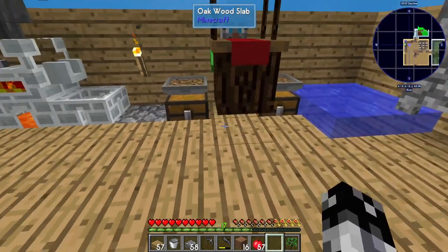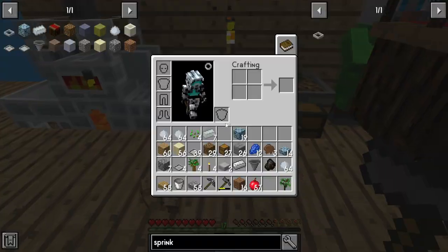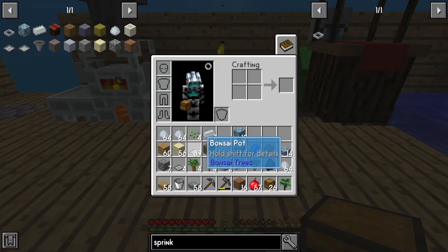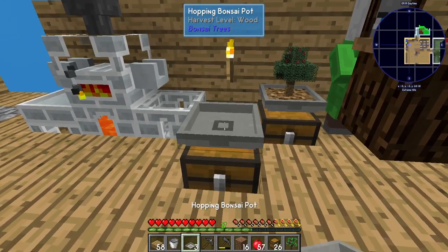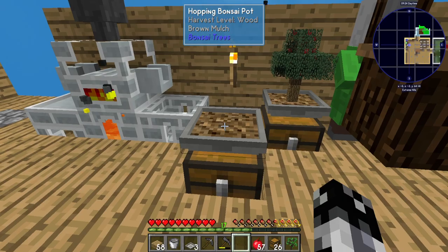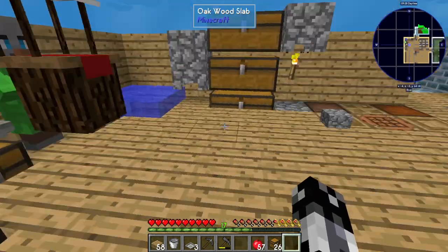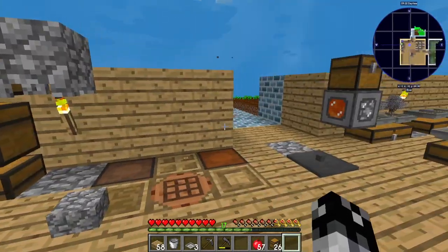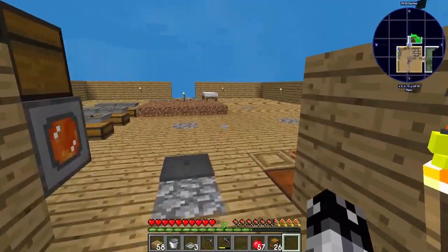One of the projects I have now is I need to throw down a chest with a hopping bonsai on top, with some mulch and this ironwood. I need the ironwood to get silver. Silver is the next tree that I need. That was the whole reason of stopping to do crops for a minute — because I needed to work on that.